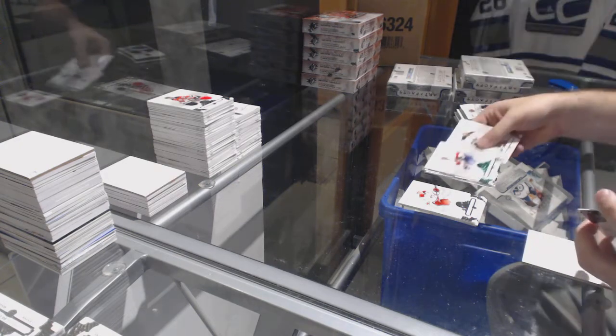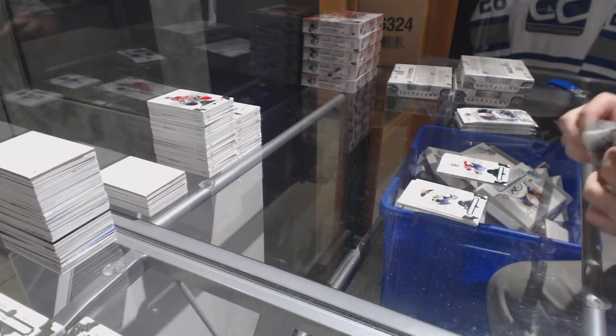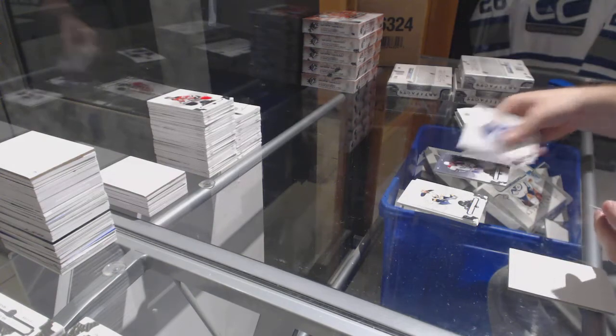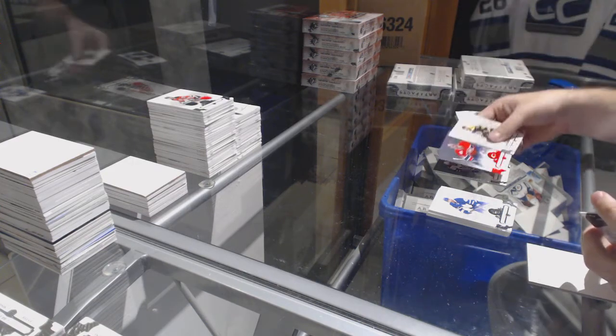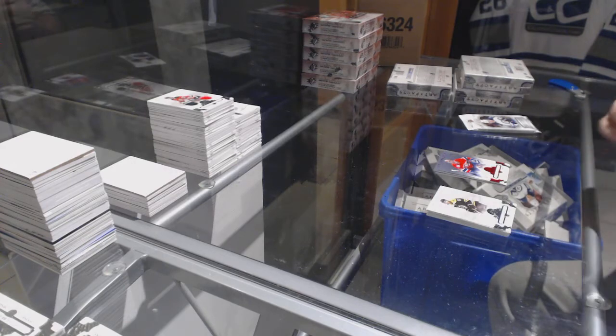We've got an Ekblad, number 2.99, Emerald, for the Florida Panthers. Vincent Damphousse for the Habs, number 2.599. Patrick War, red, number 2.99 for the Montreal Canadiens.